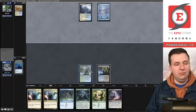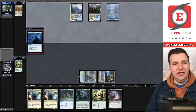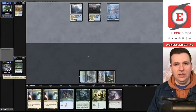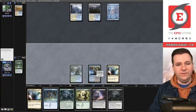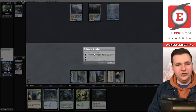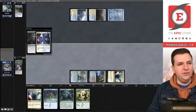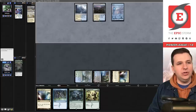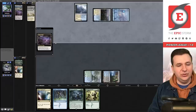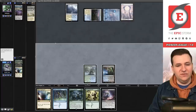We play Dark Slick Shores and pass. They cycle Irrigated Farmland and Deserted Beach — confirmed Blue-White Control. We flash back Otherworldly Gaze, hitting great cards. We lead with Thoughtseize, take the Censure, then cast Collector Brutality targeting the Absorb — they counter it anyway. We pass. They play Field of Ruin and strip-mine us since we have no basics — that's painful.